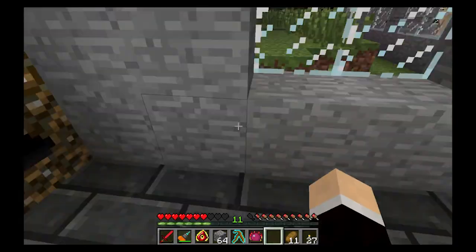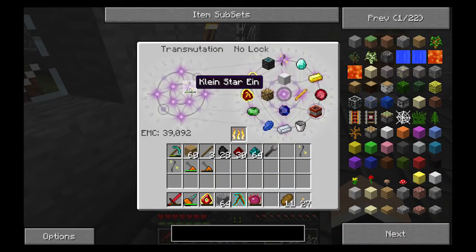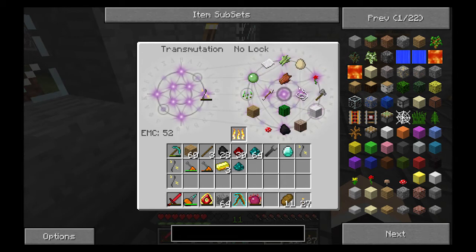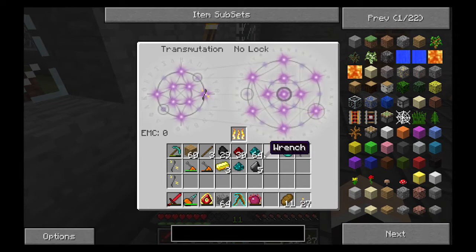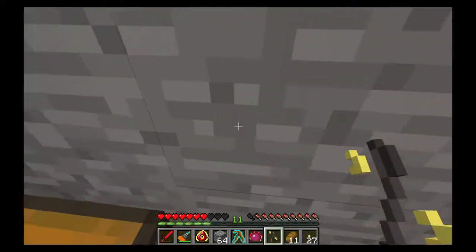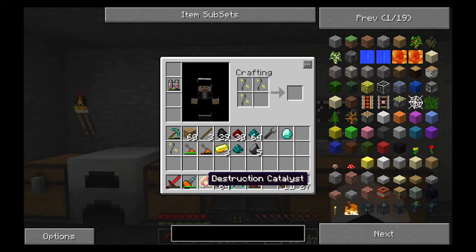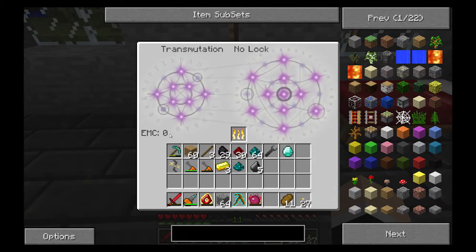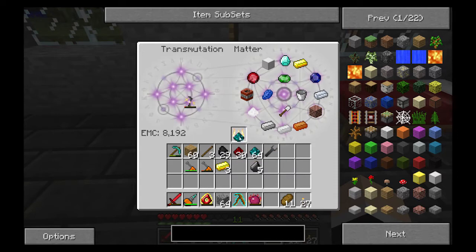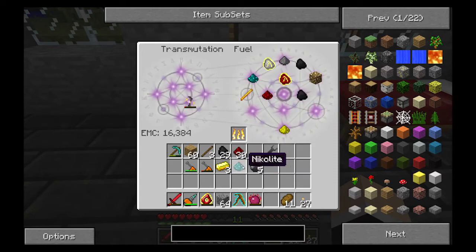I'll grab half of this and see if I can get another one. Since it's nighttime, the energy doesn't save over, so I'll grab stuff and re-dump it in afterwards. Now, the reason why I wanted four of these is if I put four Kleinstar Eins in my crafting table, I get a Kleinstar Vine, which is the second tier. It holds a lot more energy, which is very nice because the first one only held 50,000 EMC.